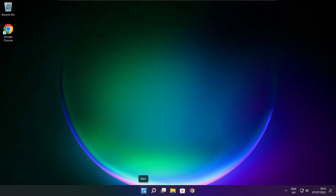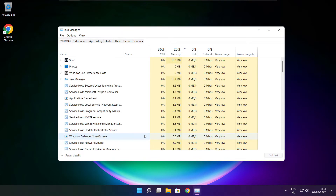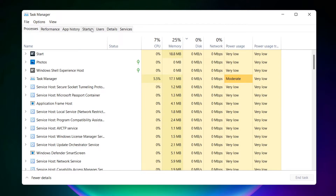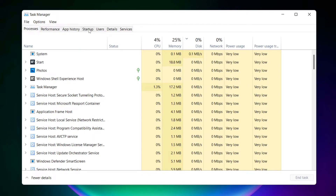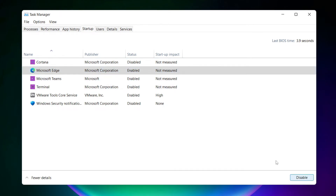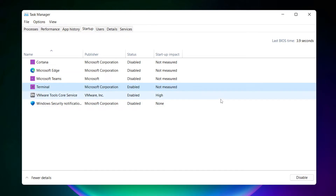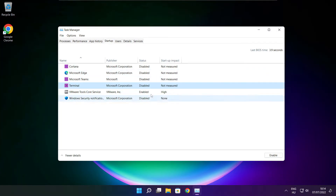Right click the start menu and open Task Manager. Click the Start menu. Disable unused applications. Close the window.